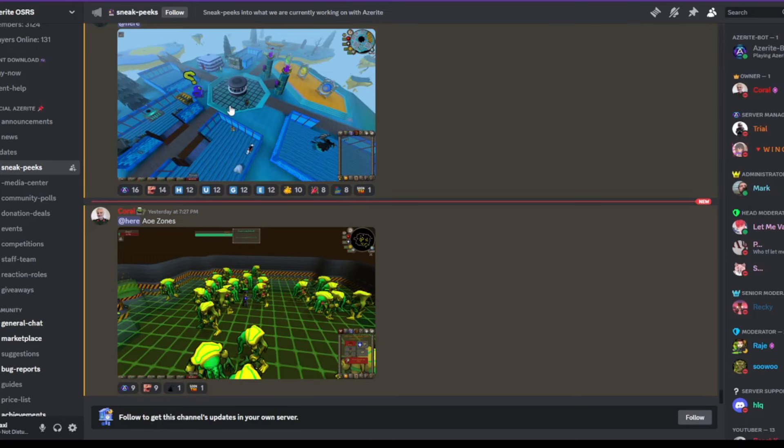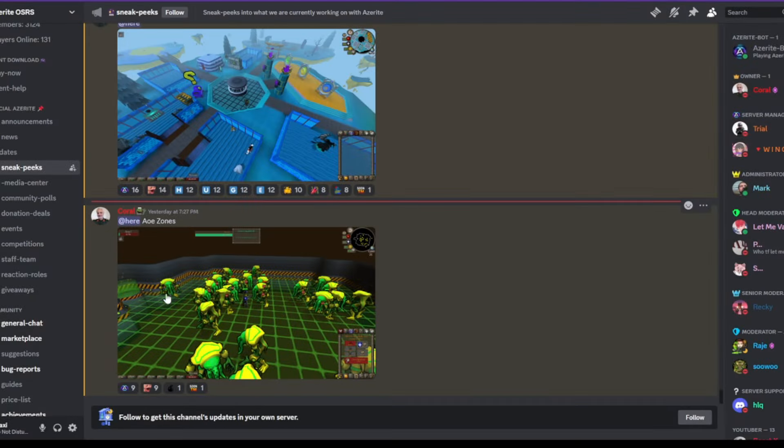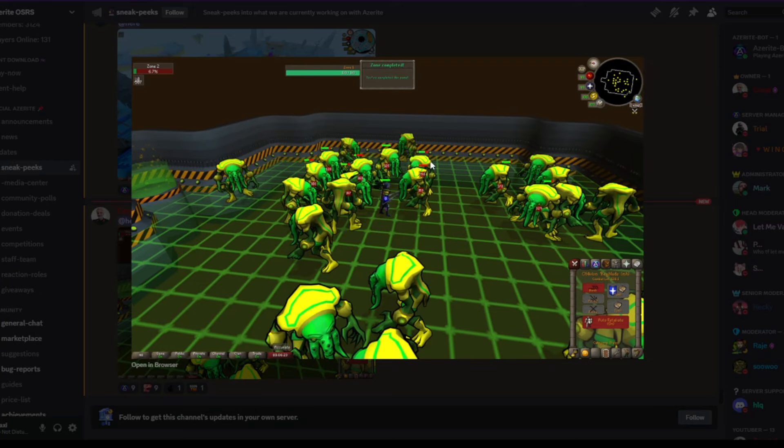I want to check out the sneak peek section of the Azerite Discord. Look how nice this home area looks — I cannot wait to see this in the live game. We've got a chest, some portals over there, and it just looks so much cleaner. Also posted yesterday — AOE zones. This is really awesome to see; getting AOE stuff happening is great. Some new zones where you can just AOE a bunch of monsters at the same time, with a ton more updates coming.